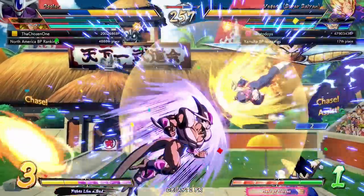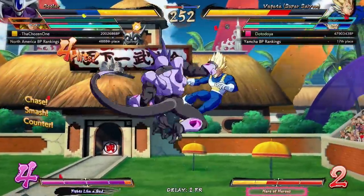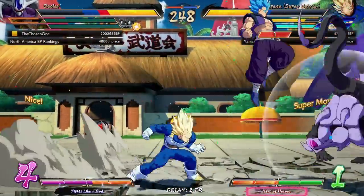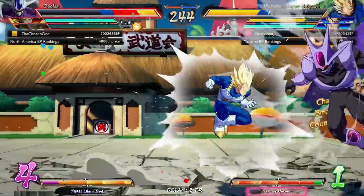This guy is catching me mashing at every opportunity, which means I have to not mash. That's the secret — that's really all it takes, is not mash and just leave space for him to click buttons. Like, right here. There we go. Okay, that's the death of Cooler.